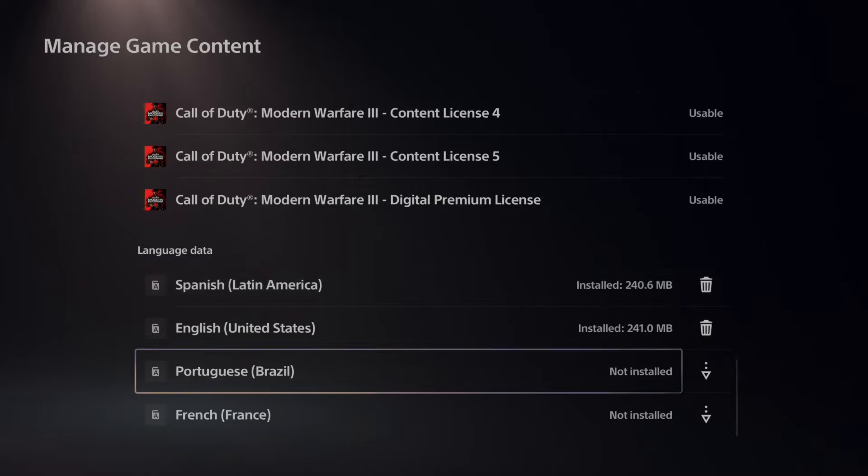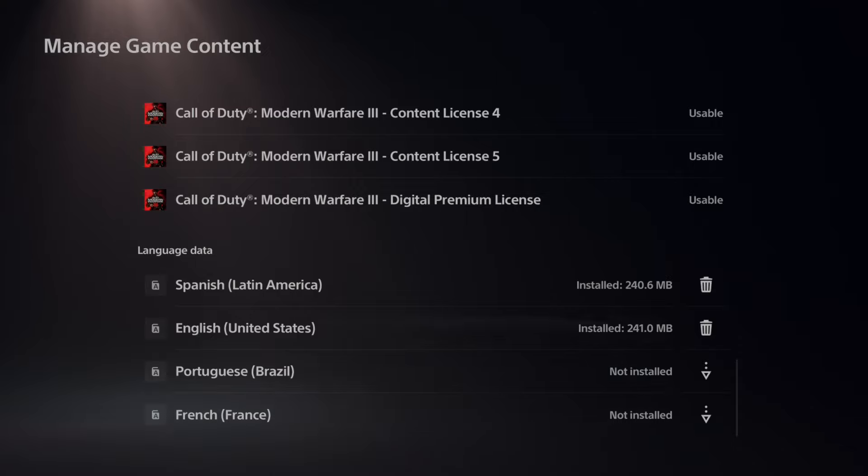We have Spanish, English, Portuguese, Brazil, and French right here. So we can install these or delete them — so we've got the in-game options as well as the PlayStation 5.